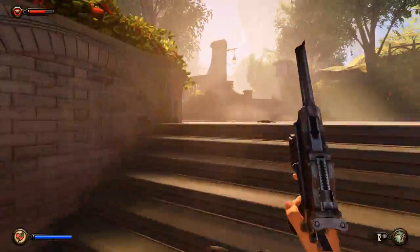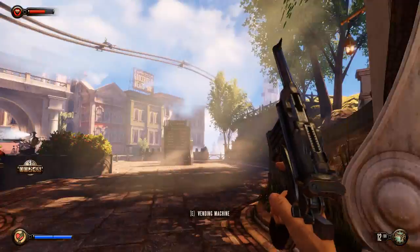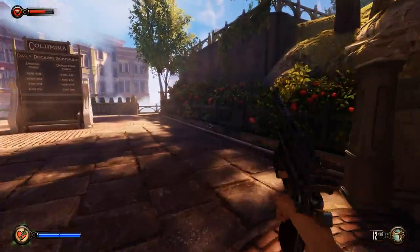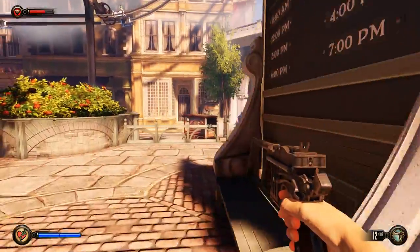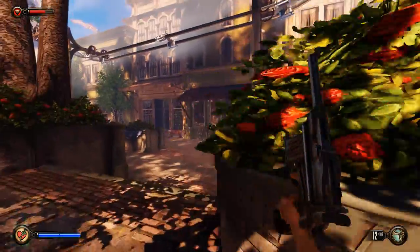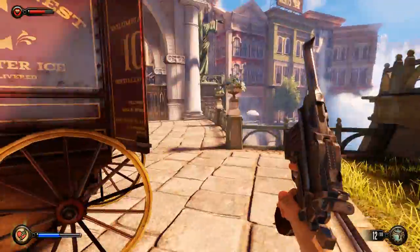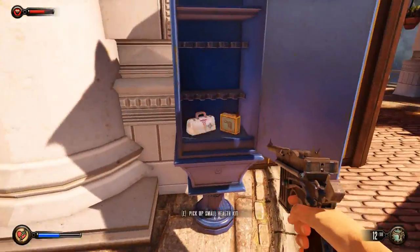Maybe I shouldn't have looted all the food. If you need to, there's a guy here that sells stuff — we obviously don't need it. There's another turret right there, which is why I kind of saved my salt a little bit, so I would be able to take it over without any trouble. And now we just kind of continue on our merry way, and it'll give us some turret support.